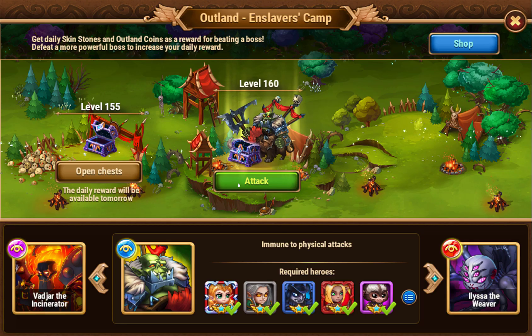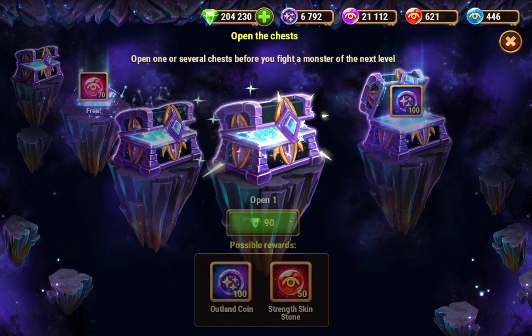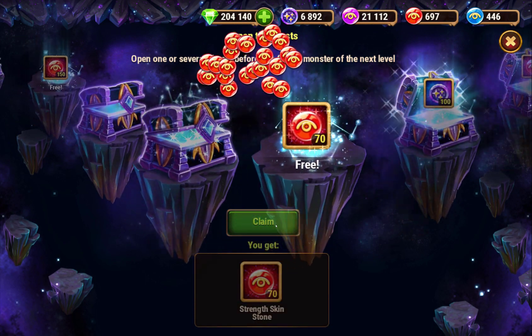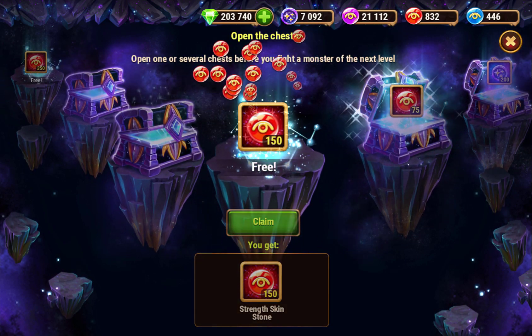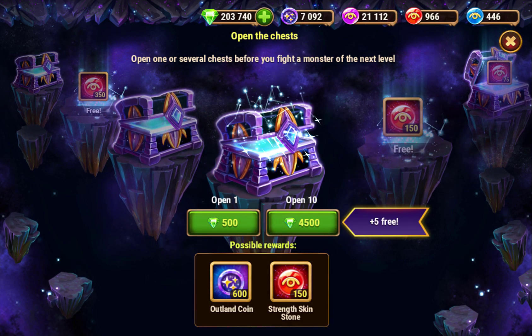I recommend that rather than fighting all your bosses as high as you can, if you have some low-level bosses you can beat, save them for an Outland Chest event. When you want to open some extra chests, fight the boss to reset the chest — because when you beat the boss it resets back to the free one and then you can open seven for cheap.